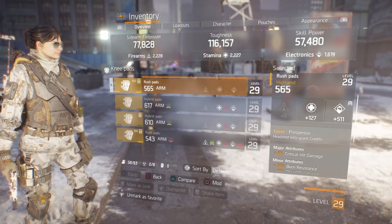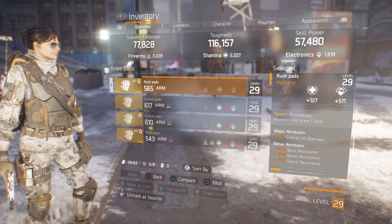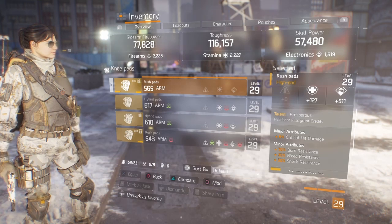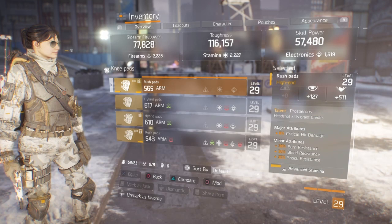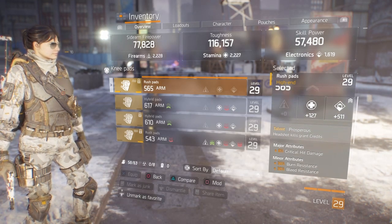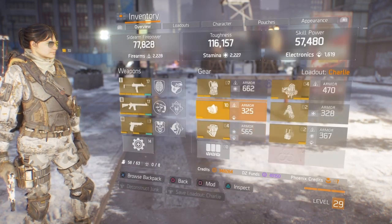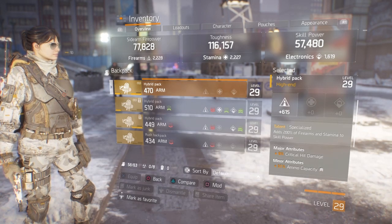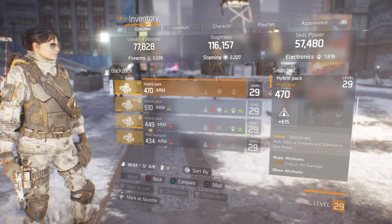On my knee pads the talent doesn't really matter. It has electronics, crit damage, burn resistance, bleed resistance, and shock resistance. You can also buy this pair of knee pads — check out the vendor reset video, there's actually pretty good stuff you can buy there. For my backpack I'm using Specialized: firearms, crit damage, ammo capacity. Maybe I'll reroll ammo capacity to burn resistance, but this is what I'm using at the moment.